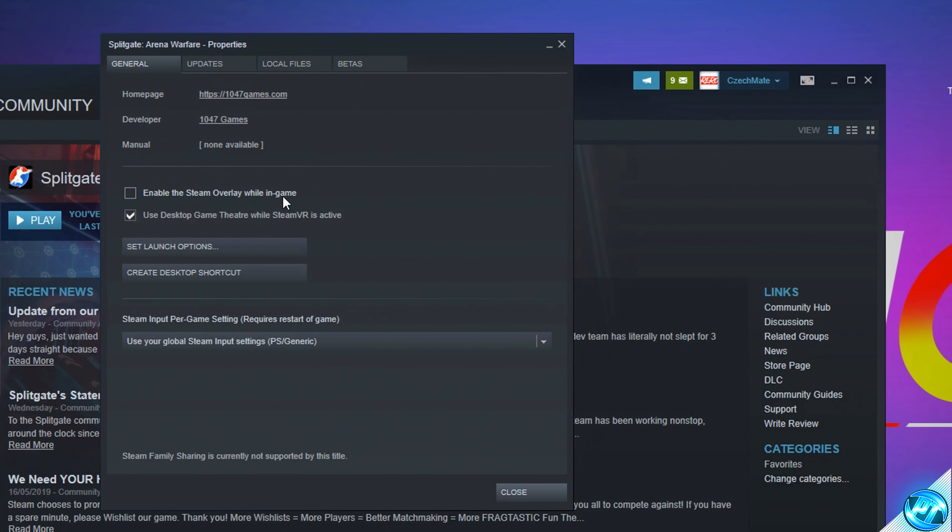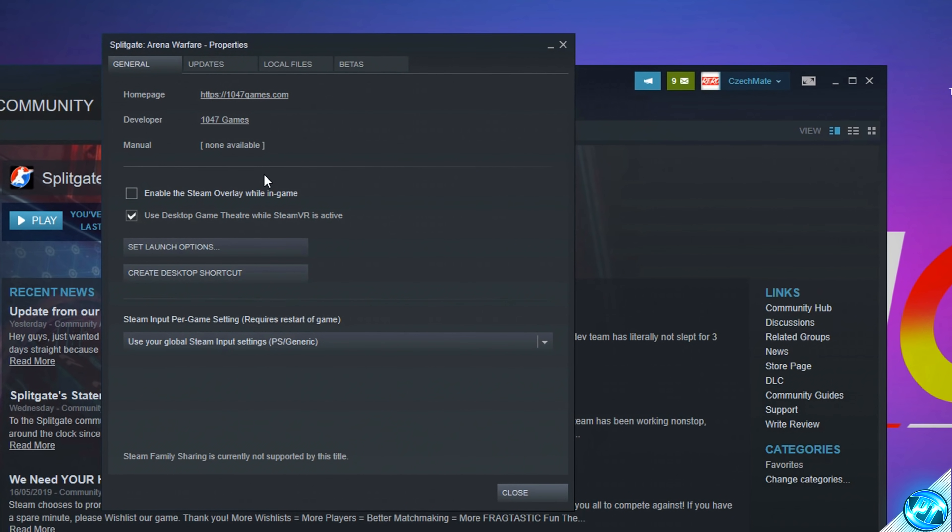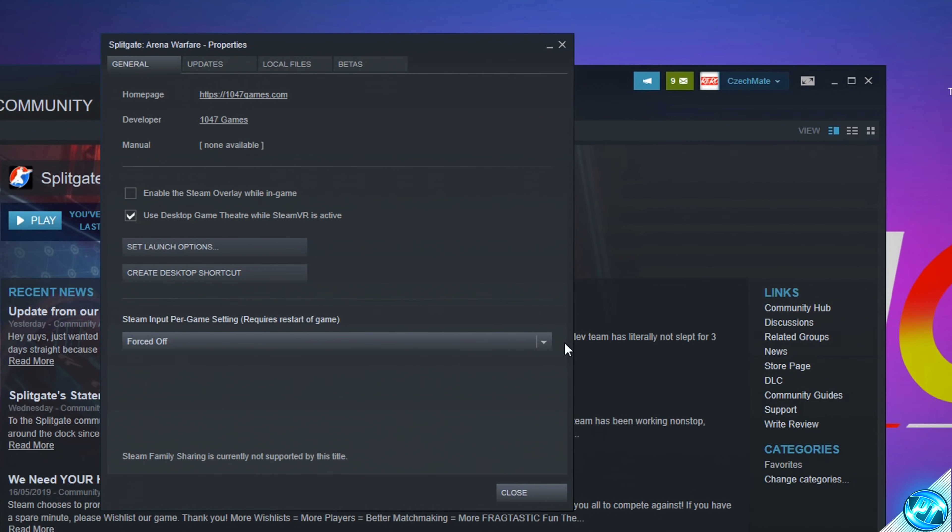Inside Properties, start by looking at the option to enable the Steam overlay while in-game. If you don't use the Steam overlay, I'd recommend unchecking this as it does better FPS slightly. Also go down to the Steam Input per-game setting and set it to Force Off — note this will stop controller use in-game, so only do this if you're using mouse and keyboard.